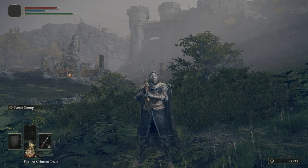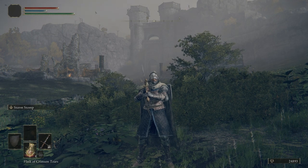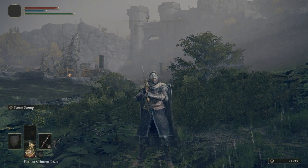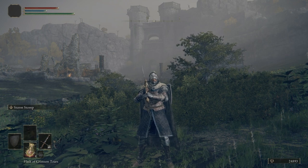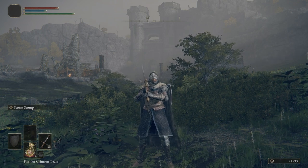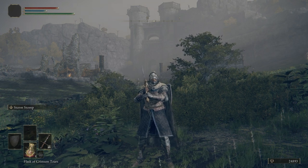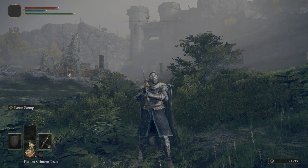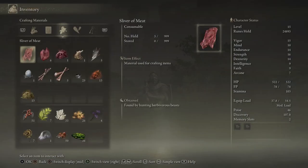Today we're going to be making our way to the Church of the Dragon Communion. But before we do, I have a few things to talk about. First things first, I did farm up 24,000 runes. What I did was go to the Grace up by the gate in the encampment behind us, clear out the encampment, run back to that Grace, rest at it, and do it all over again. I also ended up getting quite a few smithing stones doing that — the Godric soldiers have a good chance of dropping smithing stones.